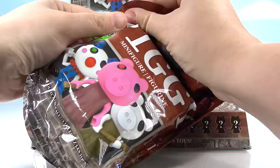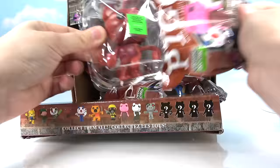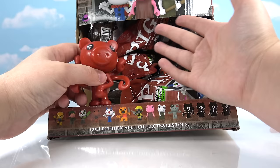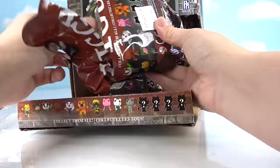Next one — I don't know how many bags there are in here, so we're just going to have to play it. It looks like an exclusive but it's a common — it's piggy with octopus arms. Of course I got it for a second time.